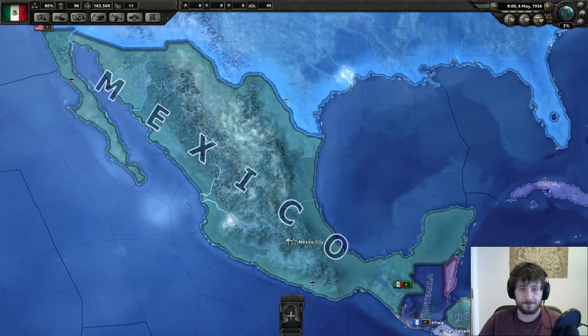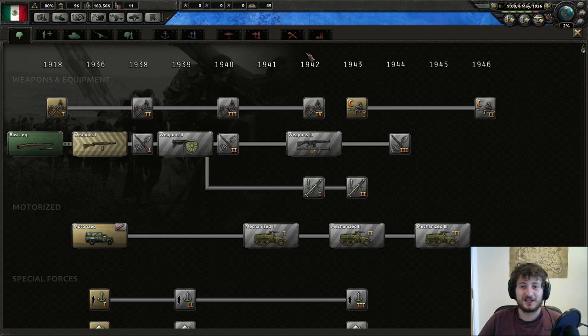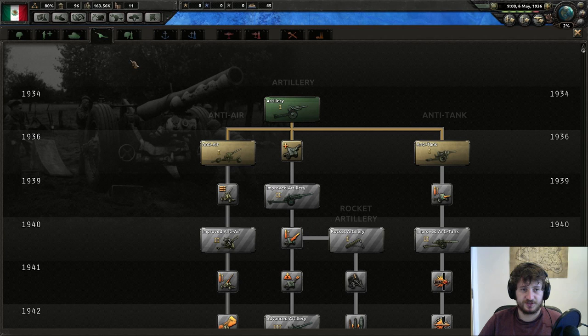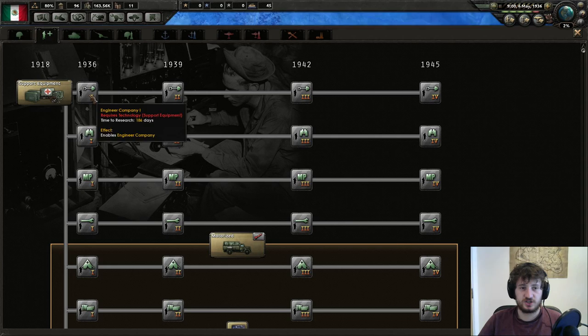Let me go through the tech again. You want to make sure you go through the general industry tech and efficiency machine tools when valid. For army doctrine, you want to go down here. Improved artillery is the minimum you need. You need to go Support Equipment so you can get engineering, because it's such a good defensive bonus.